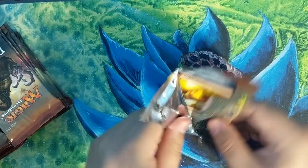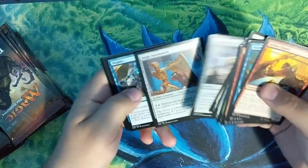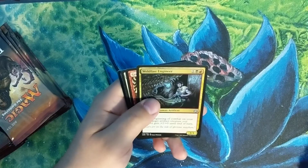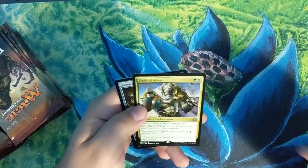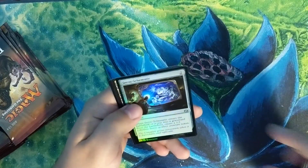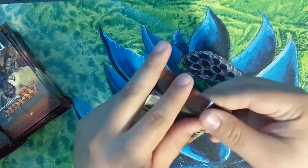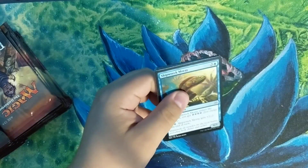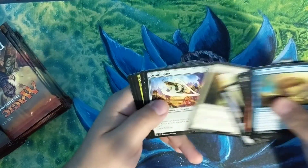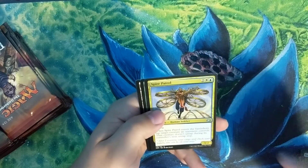How many mythics is that so far? I think it's two — that's not too bad. Not what we're looking for but can't complain. Weldfast Engineer, Gremlin Infestation, Airdrop Aeronauts, Oath of Ajani, and a Servo Schematic foil uncommon. Ornithopter, Foundry Hornet, Spire Patrol, and Rishkar, Peema Renegade.